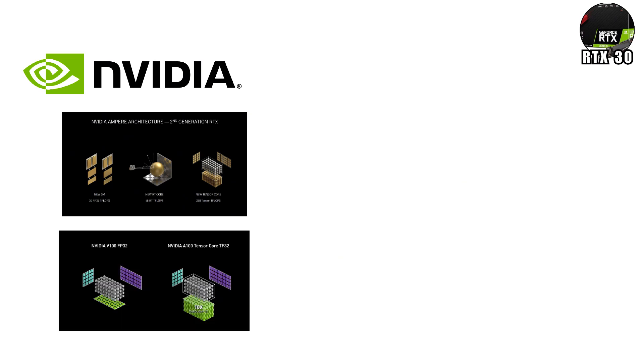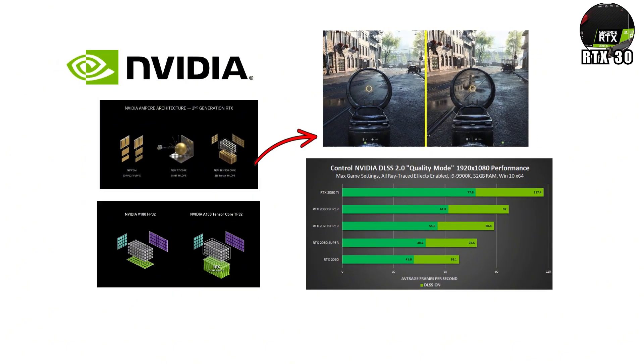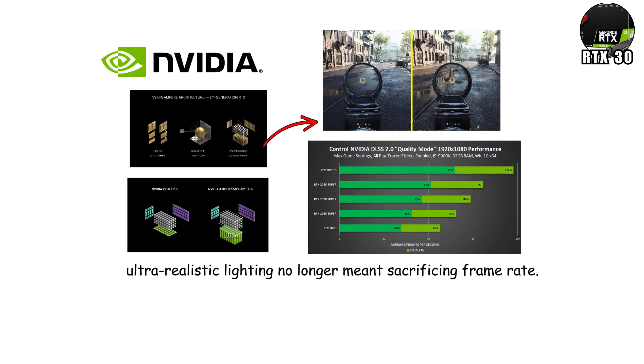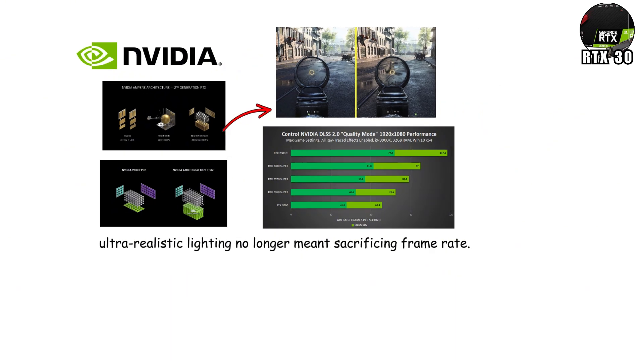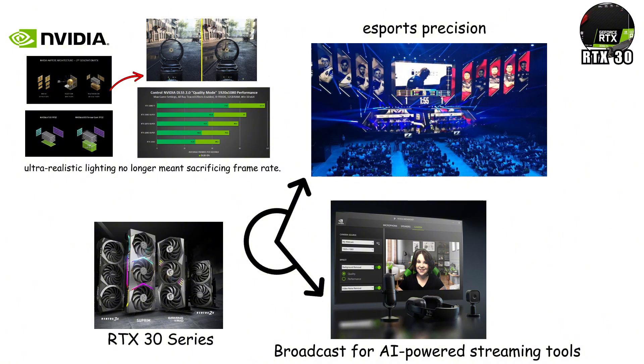Under the hood, NVIDIA introduced second-generation RT cores and third-generation Tensor cores, dramatically improving ray tracing and DLSS 2.0. Suddenly, ultra-realistic lighting no longer meant sacrificing framerate. The 30 Series also brought Reflex for eSports precision and Broadcast for AI-powered streaming tools.